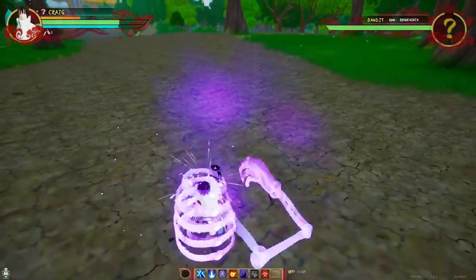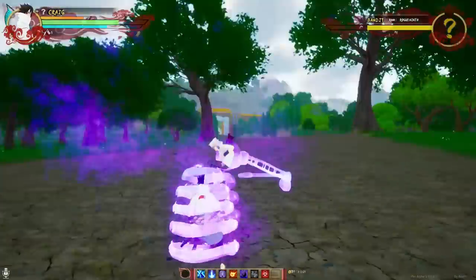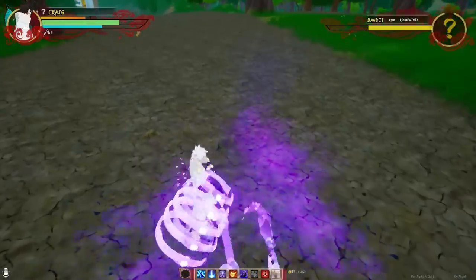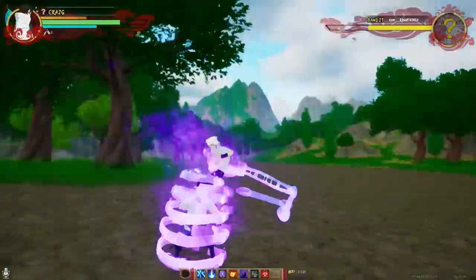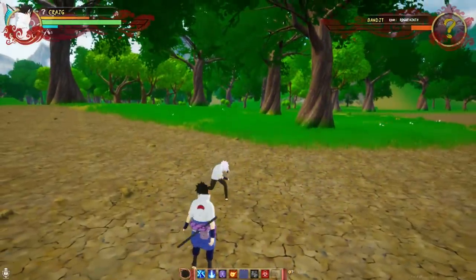I'm going to let him attack me with basic attacks — look, I'm not taking any damage, but it is draining my chakra. I can just grab him like that — yeah, there's not really anything he can do. He's kind of dead. Then I can hit him with the Amaterasu.